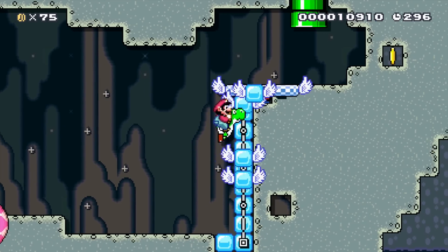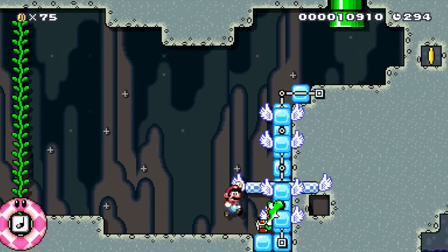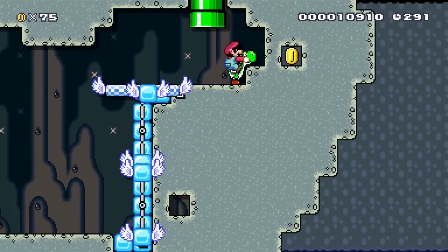Behind the waterfall there are coins which Yoshi can eat, and there's a platform on top of the waterfall that will bring Yoshi and Mario up.